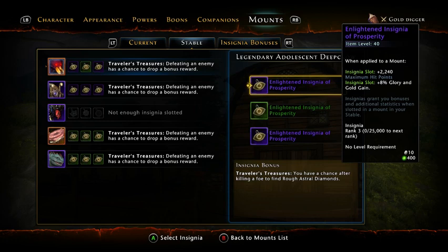All my primary prosperities are actually on my healer right now. Before I did my healer, my gold digger was over a thousand percent. The nice thing with the prosperities is you can mix the enlightened insignias because they have the prosperity too. So you can get the gold bonus and the astral diamonds with it - it's kind of a twofer. I fill all mine with the enlightened insignias of prosperity.